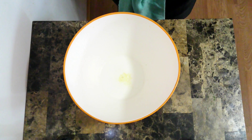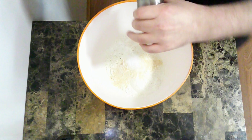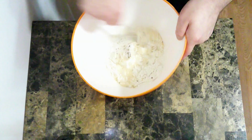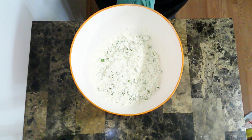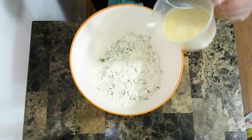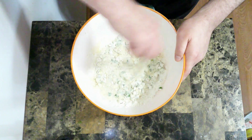Now for the dumplings, I'm going to start with some flour, baking powder, onion powder, salt, and some pepper, and I'm just going to bring that together. Now to the flour mixture I'm going to add the scallions — just toss them in to get them coated. And into this I'm going to add a mixture of melted butter, some of the reserved chicken fat, and milk, all warmed up just a little bit. I'm just going to mix that and make sure everything gets wet.